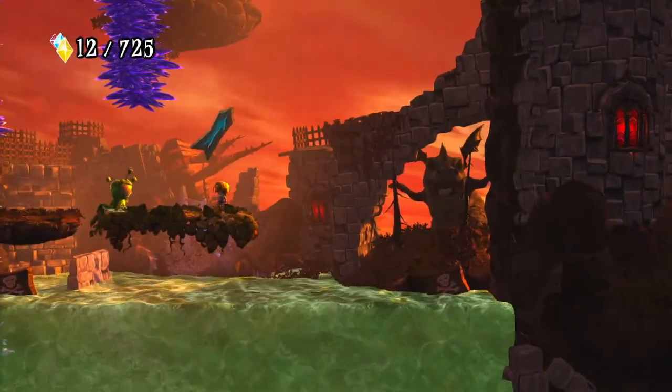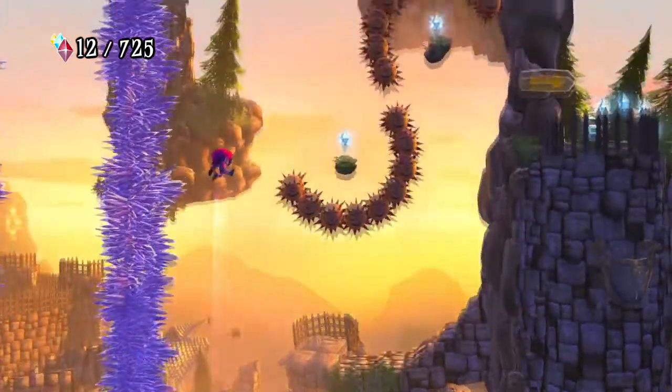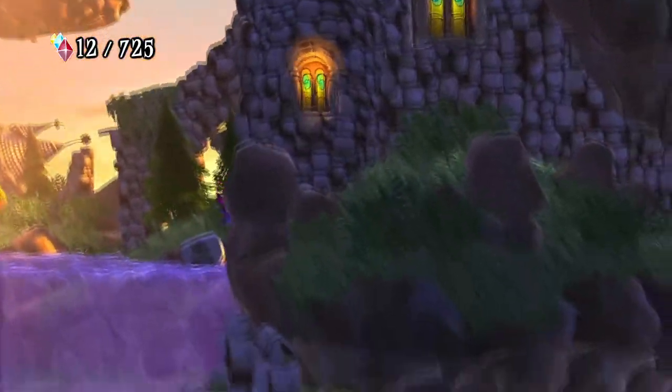Also, since I just talked about mid-air jumps: while you do get a mid-air jump off of a spring, you do not get a mid-air jump after being launched by a spike box.